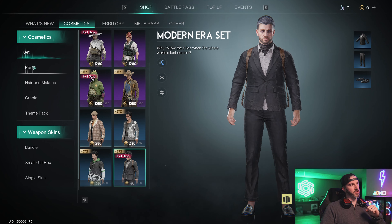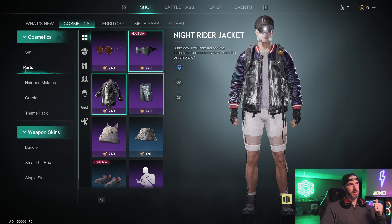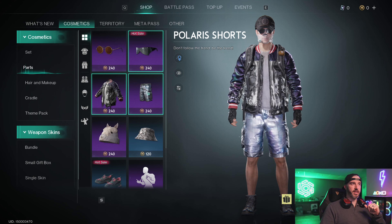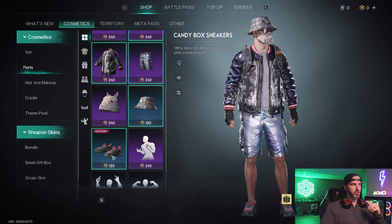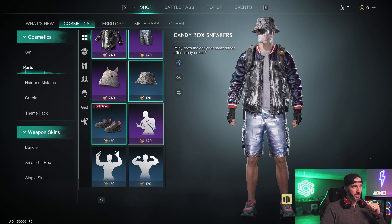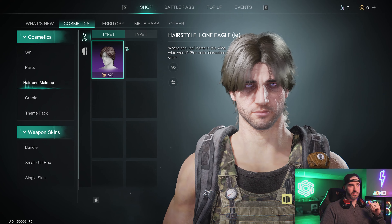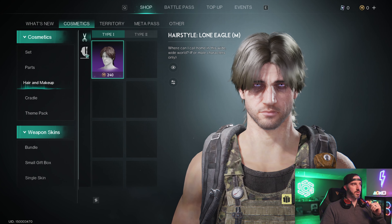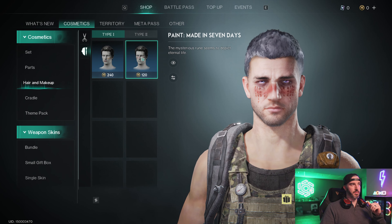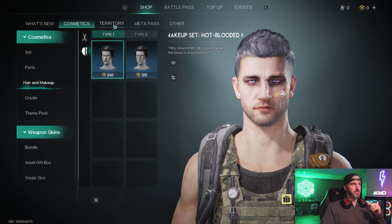You can also buy items individually under the Parts tab — sunglasses, jackets like the Knight Rider jacket, Polaris shorts, beanies, shoes, and a few exclusive emotes. Under Hair and Makeup there is one hairstyle for each male and female type, plus facial markings you can unlock for both genders.